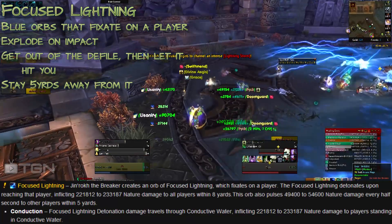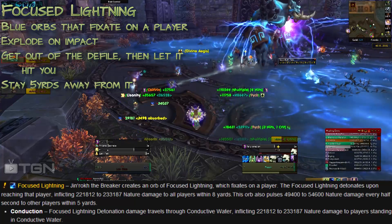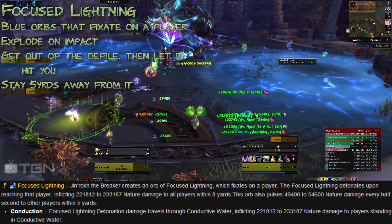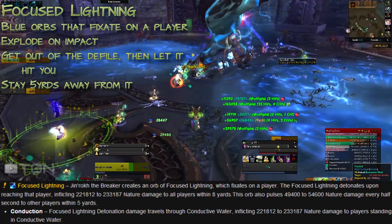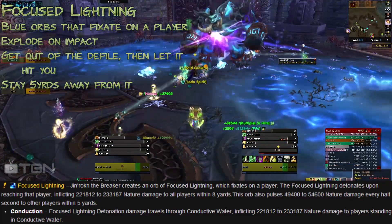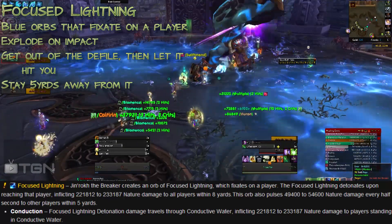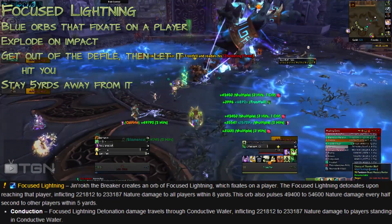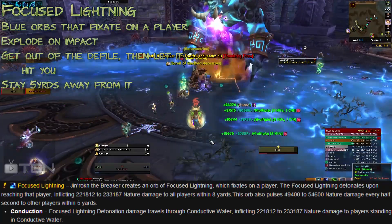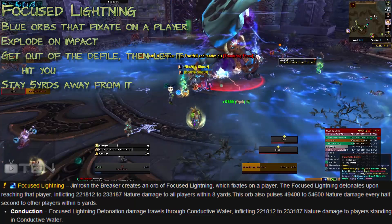When you get fixated, don't kite it — just get out of the Conductive Water, have everyone get away from you, and let it hit you. It'll do a bit of damage, but it's better than a raid wipe. Also, you can't let two Focus Lightning orbs touch each other, so get out of the pool and let it touch you.